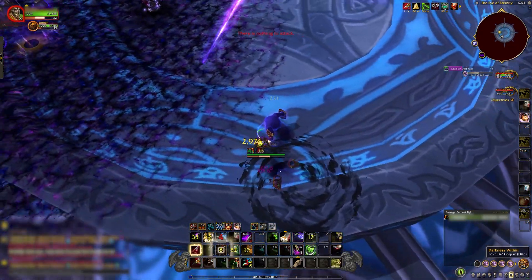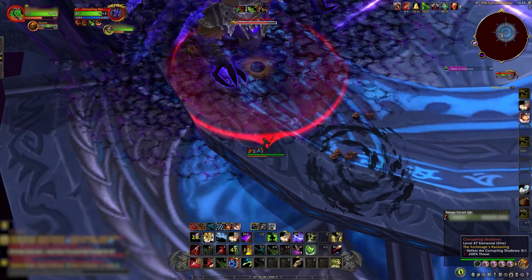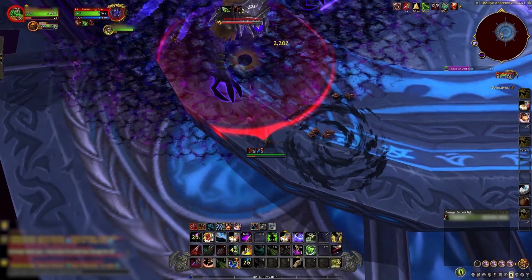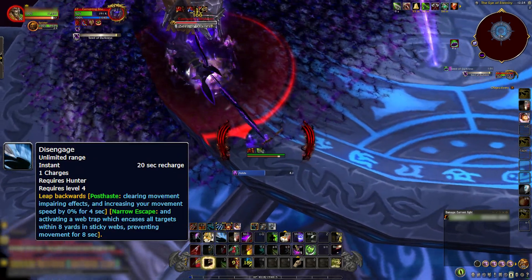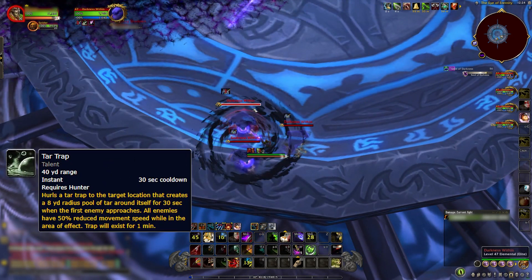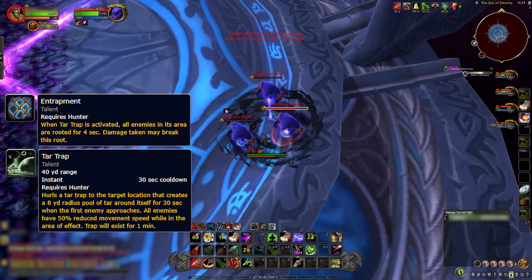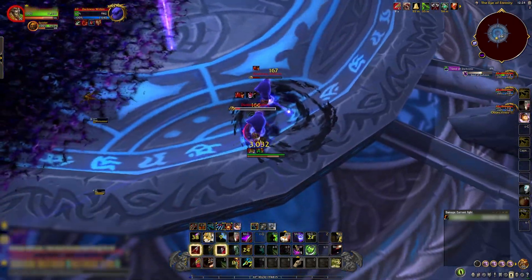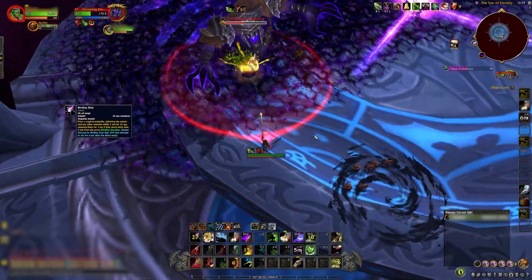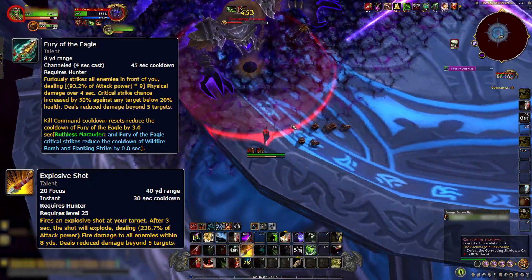This is a classic enrage DPS race. Not only does the boss have an enrage, but if you take too long the platform will become covered in void energies making it almost impossible to survive. When the boss casts Seed of Darkness, run far away and position yourself on the edge of the arena. As the Darkness Within adds spawn, they will be neatly grouped together. Use a Tar Trap at your feet so the adds will immediately be slowed and rooted with Entrapment. If needed, you can also use Binding Shot to keep them in place. Use a combination of Explosive Shot and Fury of the Eagle with your normal AoE rotation to quickly burn down the adds.